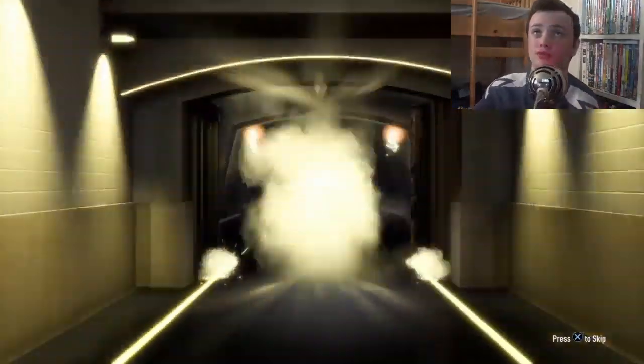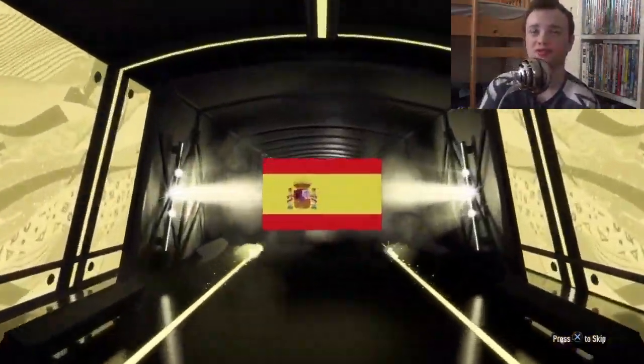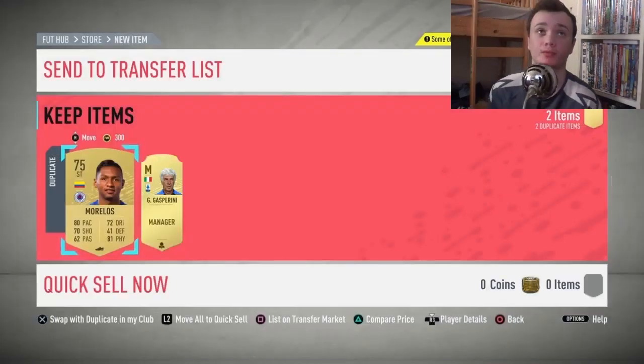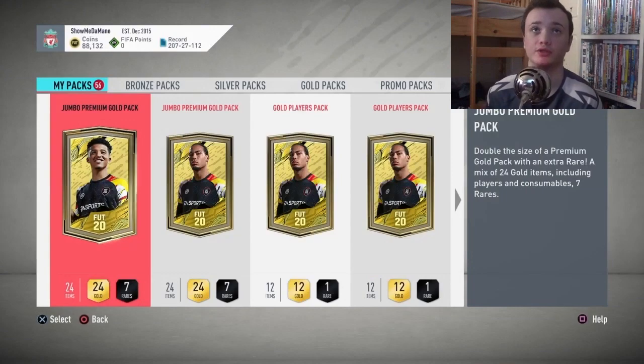This is a board — yep, just a board, no walkout. Spanish... don't give me De Gea. Kepa! Okay, you know what, I don't have him yet, fair enough. I don't have a lot of players in this club anymore — I just keep dumping them into SBCs.